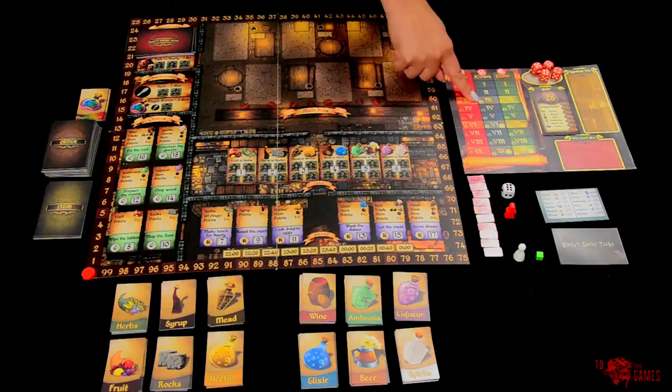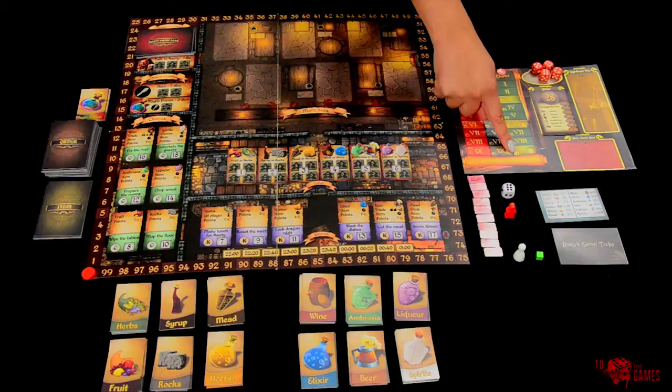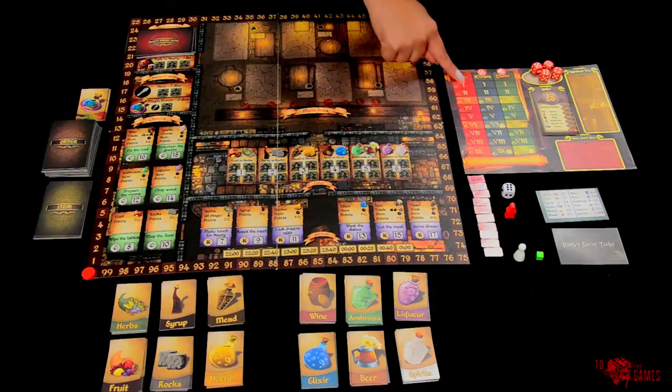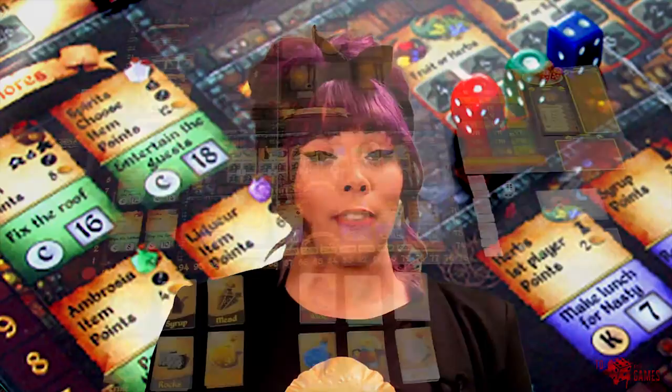At the third level, players earn two additional points when performing a kitchen or chore task respectively. At the sixth level, they receive three additional points, and the ability to change a single die value of one up or down when using it to perform a kitchen or chore task. At the ninth level, they receive four additional points, and the ability to change a single die value of two up or down. The nasty track is different, as players will lose points at the end of the game the further down the track they go. Moving up and down on the nasty track can happen in two ways: for every round a player is late with completing an order, they must go down one on their nasty track. A player can also visit Nasty the Dwarf in his office voluntarily and go up their track while badmouthing another player, forcing that other player to go down on their own track.